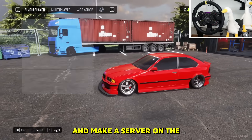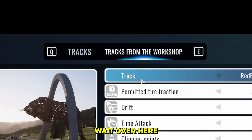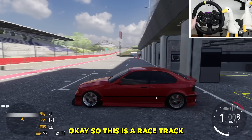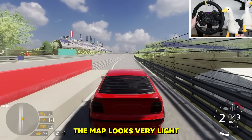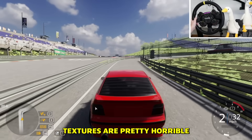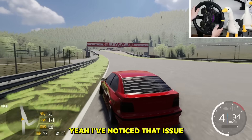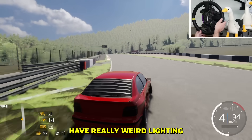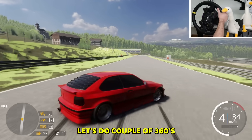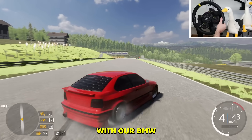We got the map downloaded, so let's hop in the BMW and make a server on the new workshop map. Okay, Red Bull Ring — this is a racetrack. The map looks very light, the lighting is bad, textures are pretty horrible — the map looks like something out of Roblox right now. Workshop maps seem to have really weird lighting; I don't know what's up with that. Nothing really to look at here.